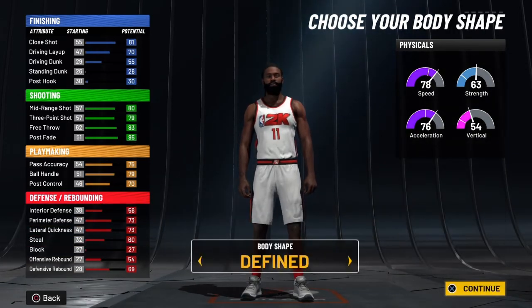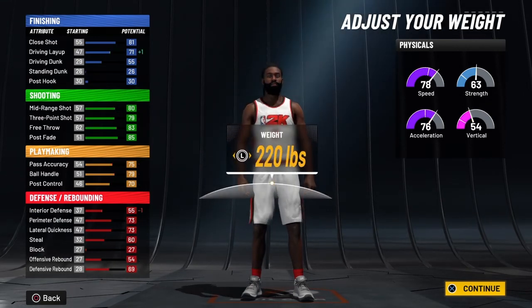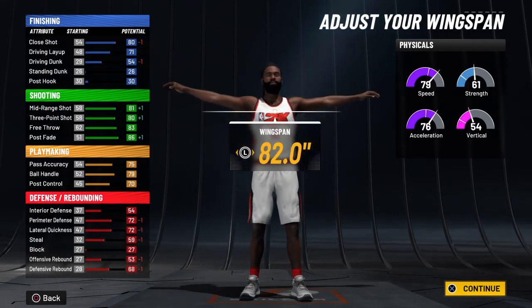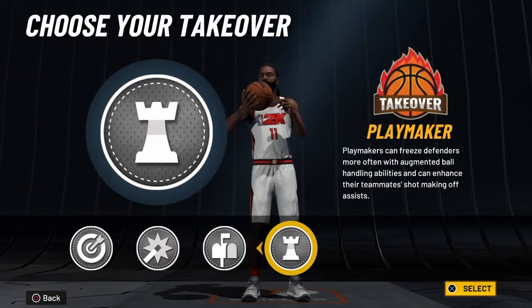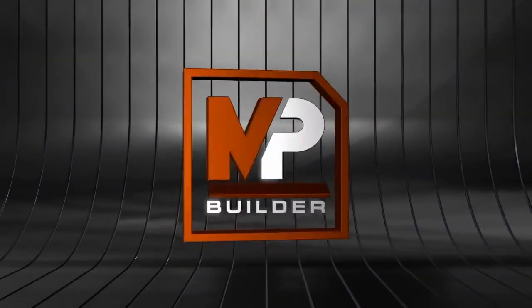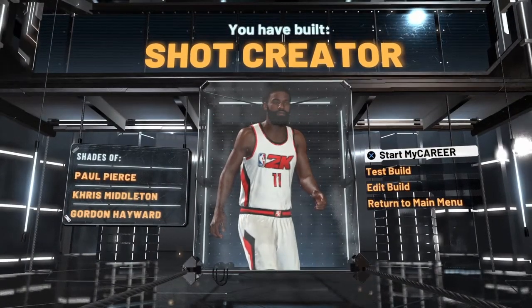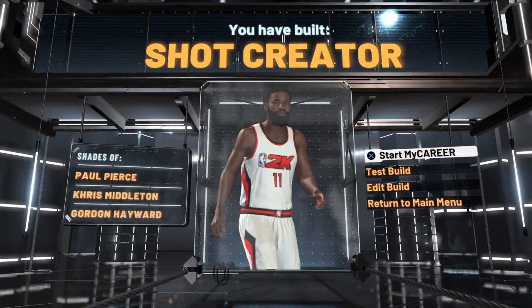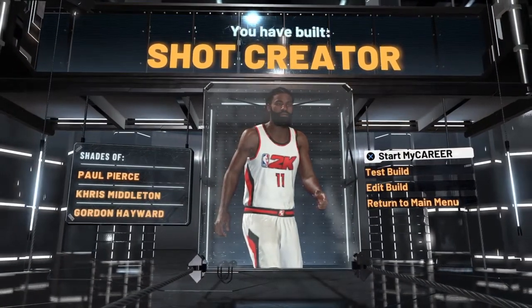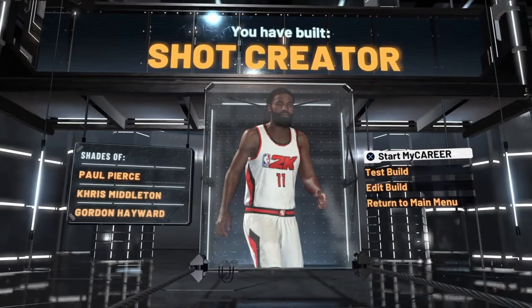Put the rest of the points on interior defense. Then pick the body shape of a solid, keep the height at six-seven, and bring the weight down to about 210 pounds — do not go to six-eight, stay at six-seven. Bring the wingspan all the way down to 79 to give you an 82 three-ball and an 80 ball handling. Pick the shot creator takeover, press X, and there you go — prime Paul Pierce, live and in the flesh.